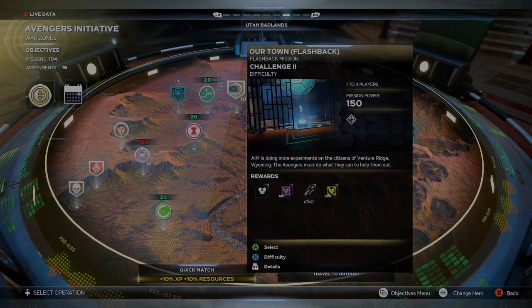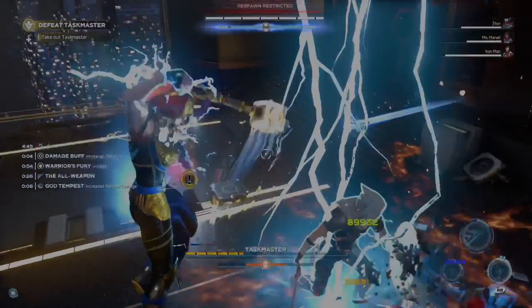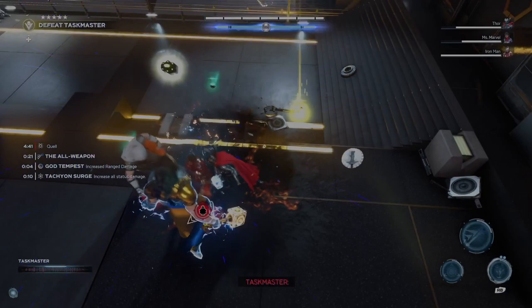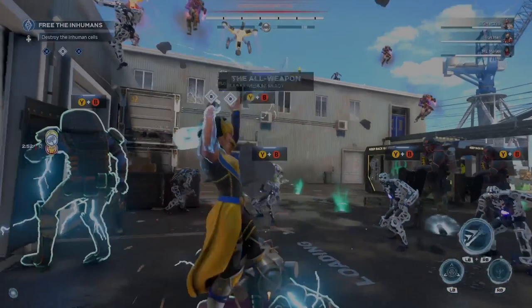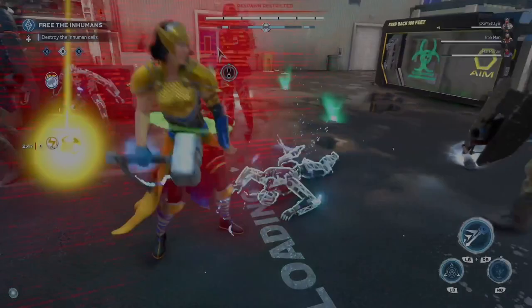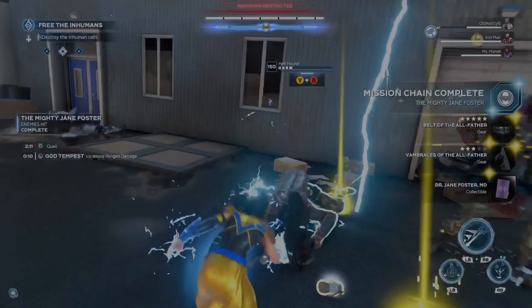What I did was complete one flashback mission and then repeated the Taskmaster villain sector three times. For takedowns, I usually use Jane's signature attack where she spins the hammer while attacking — the same as Thor does. I find that pretty effective to fill up the stun meter. I got into a corner and it made all those guys available for takedowns, so I took advantage and did like 15 of them — it was pretty insane.